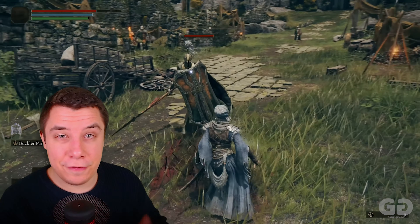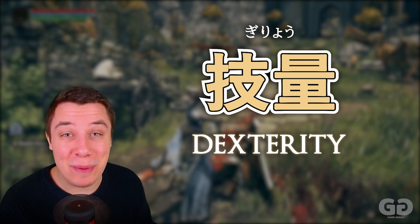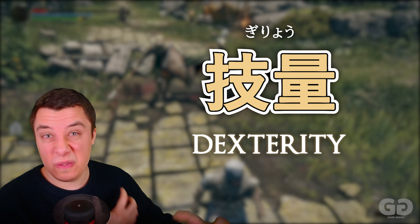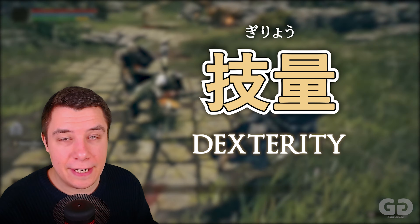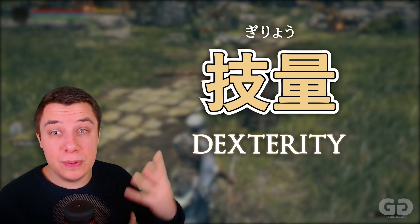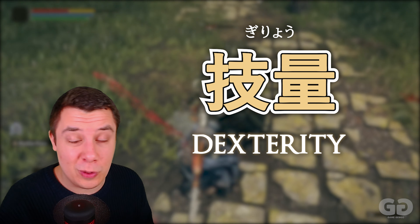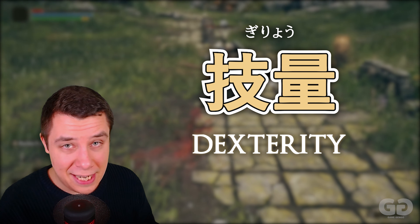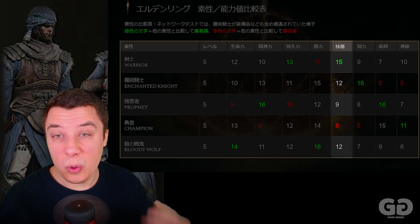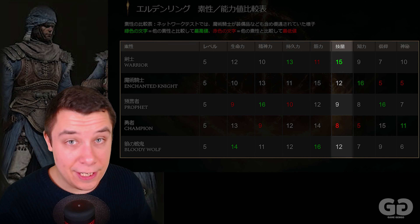This next stat is a little bit different. Here we have Giryou — dexterity. Gi is your Waza, your technique, and Ryou is an amount, so the amount of your technique — your technical ability, your dexterity. This is used in a bunch of different ways: wielding advanced armaments, boosting attack power of dexterity-scaling weapons, reducing cast time, softening fall damage, making it harder to fall off your horse, and lots of other things. The class that starts off with the most Giryou is the warrior, Kenshi — who also has a lot of endurance, the Jikkyuu Ryoku.